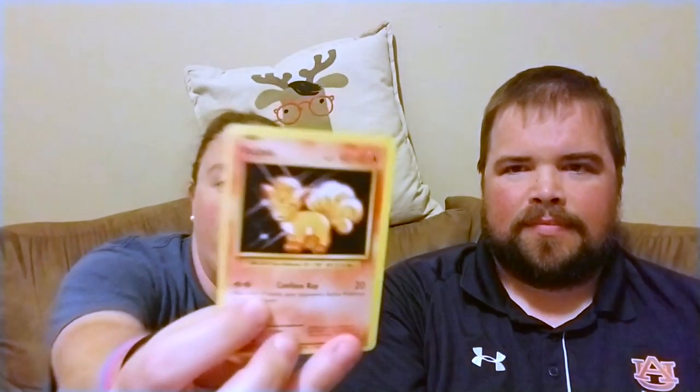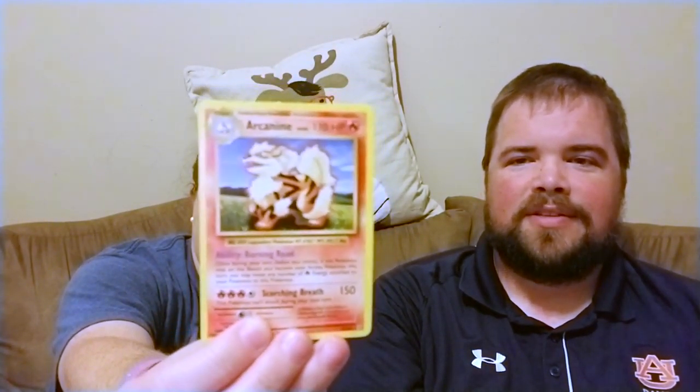We have a Magmar. Here comes Team Rocket — oh, that's a secret rare! Well, there you go. It's not really worth that much, but it is a cool card. We've got an Onix, a Sandshrew, a cute little Vulpix, an Electabuzz, a Drowzee, a shiny Haunter, and an Arcanine. Arcanine's still cool — he's not a holo, but still cool. Sorry, Chapel.